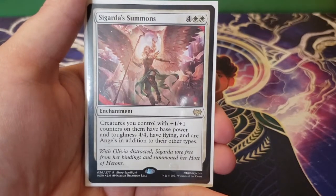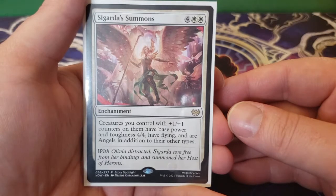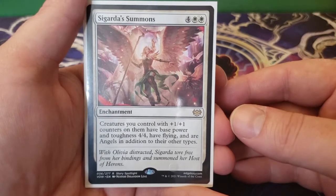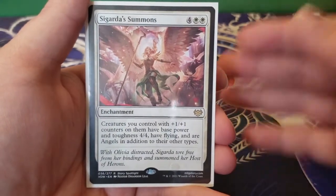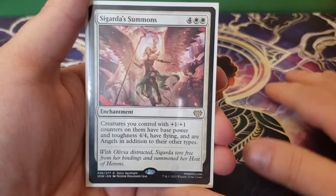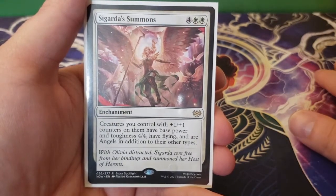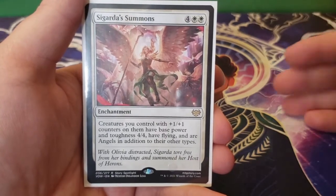Next up we have Sigarda's Summons — four and two white. Creatures you control with plus one, plus one counters on them have a base power and toughness of 4/4, have flying, and are angels in addition to their other types. This can end games — we're taking creatures that had small power and toughness but now have a ton of counters and making them much bigger with flying. This could be a game-ender essentially.